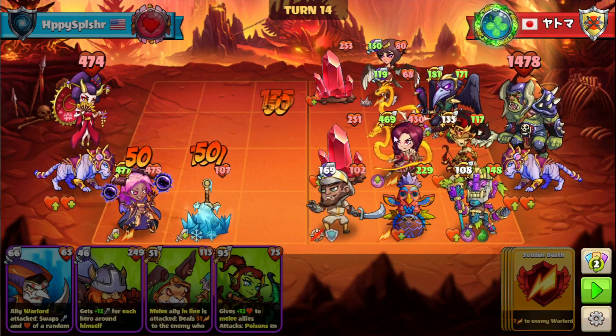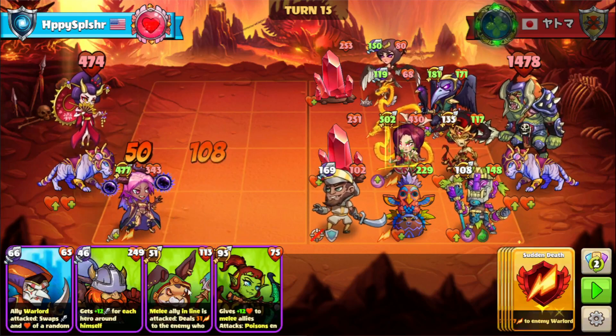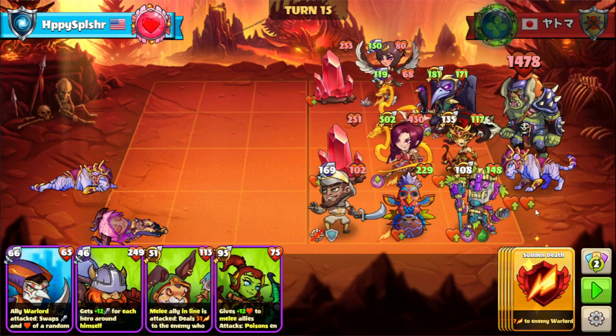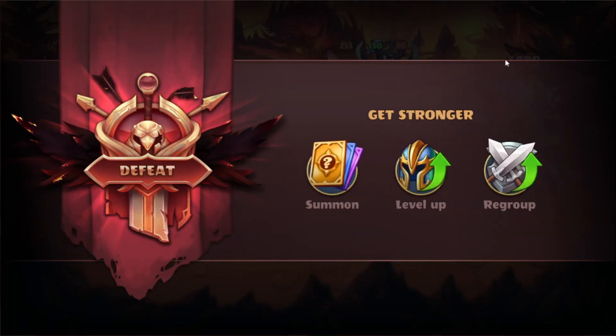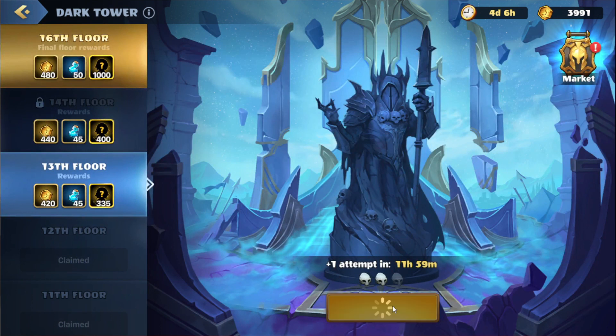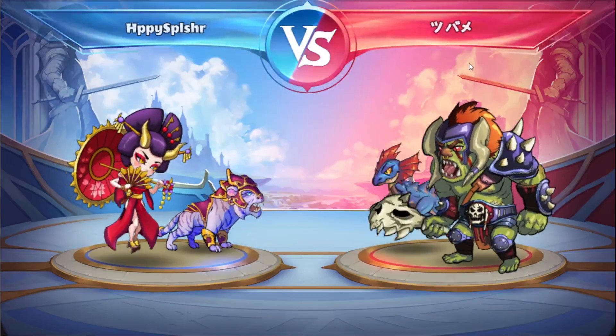At this point we are overwhelmed with multiple Legendaries, so we're just going to surrender and hop on to the next battle. That one was kind of rough — we used our board wipe really early against the Floss and we really needed to clear out the other heroes first.